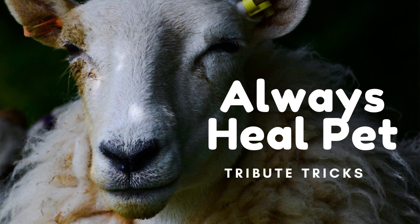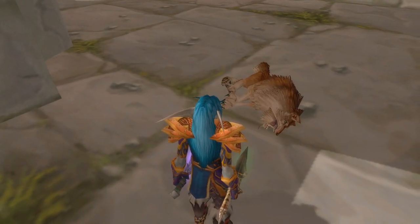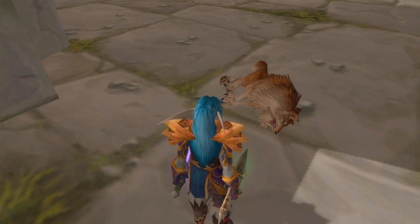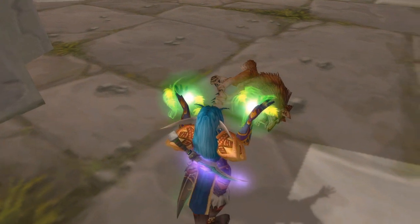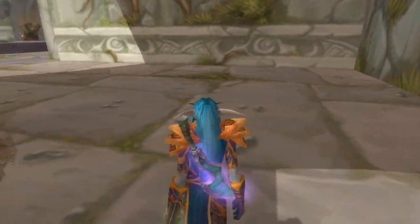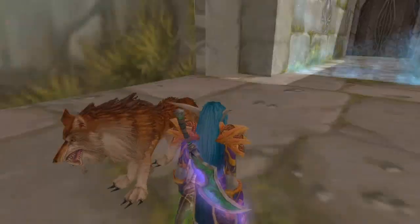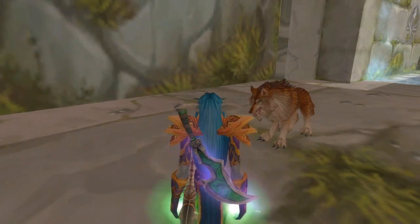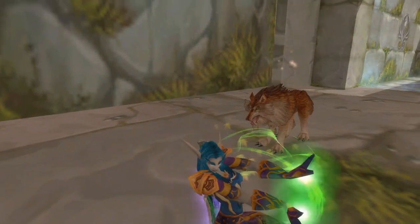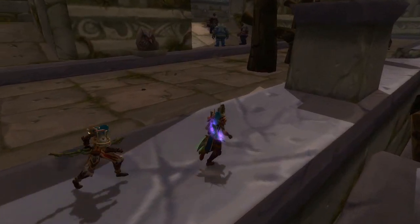Next up: always heal your pet. This is trivial but important. Every time you enter the instance, get your pet to full health. You're going to die sometimes because you call your pet and it's only at half health, it dies twice as fast, and then you get screwed. So heal your pet.